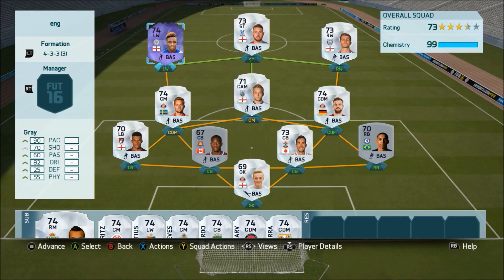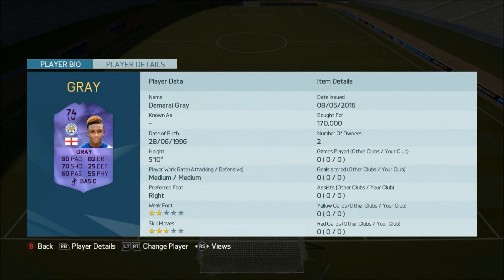Demarai Gray is an exciting young talent for the future and he's had some really good games this season. If you haven't checked out my other Team of the Season reviews, go and check them out. Looking at this card: 90 pace, 82 dribbling, 70 shooting, 60 passing, 55 physical, and 25 defending — 25 defending is pretty poor. He's 5 foot 10, medium-medium work rates, right foot, and he hasn't got four-star skill moves which is a little bit disappointing. He cost me 170k but that was pretty much as soon as he came out.